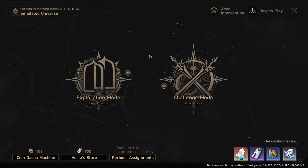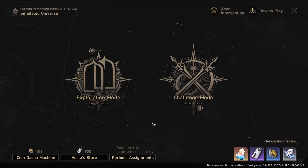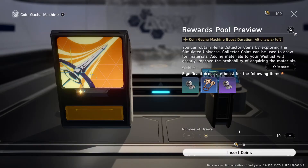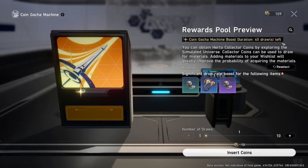In the Simulated Universe there are two exclusive currencies you earn as rewards: Herta Bonds and Collector Coins. Herta Bonds can be used in her store to buy characters, relics, and other materials. Collector Coins are used in a machine where you can roll for specific materials. You can change the number of draws you do at once, and if there's a material you need, you can select it from the wishlist. For the first 50 draws of the reset, you'll get a higher drop rate for those items.